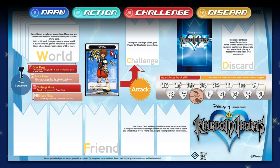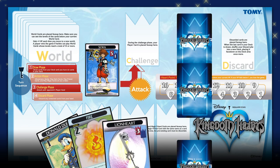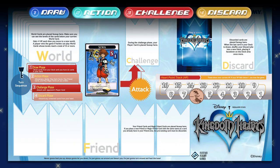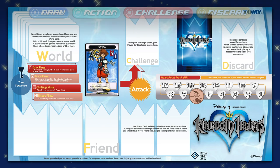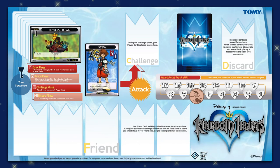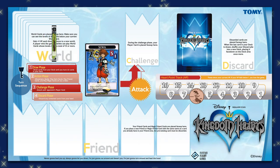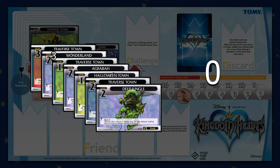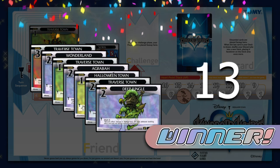Each player's turn consists of four phases. In the draw phase, the player draws cards from their deck until they have six in their hand. Next is the action phase, where you can take several different actions in any order. The first option is to move to another world by playing a world card from your hand. Playing a world card earns you one heart point, but you can only play one world card per turn. When the player's combined levels on played world cards is 13 or greater, that player wins the game.